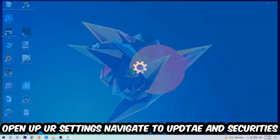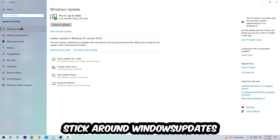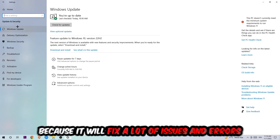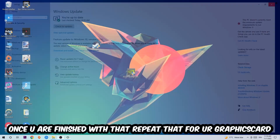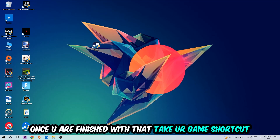Navigate to the bottom left corner, click the Windows symbol, open up Settings, and navigate to Update & Security. Under Windows Update, download the latest version of your Windows drivers — this will fix a lot of issues and errors. Once you're finished with that, do the same thing for your graphics card drivers.